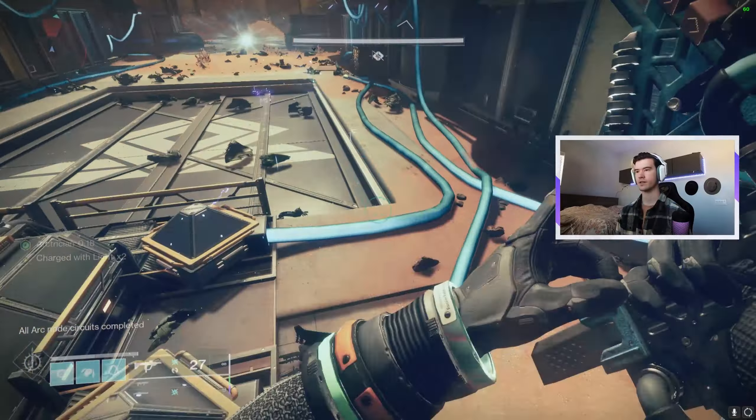From this point you will be getting loot for each encounter. Once you have entered the facility you will be greeted by a jumping puzzle. Hunters, you might want Stompies here — some of these jumps are a real stretch for us — or just shatter-skate the whole area. After that, enter the elevator and you are now at the first encounter: 'Begin the Ascent.'